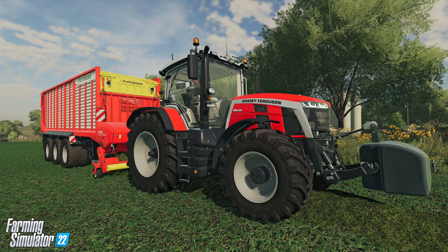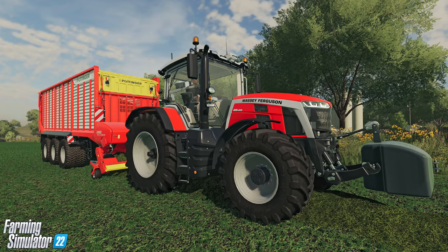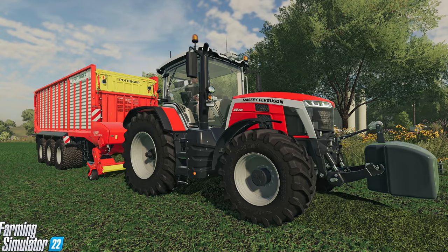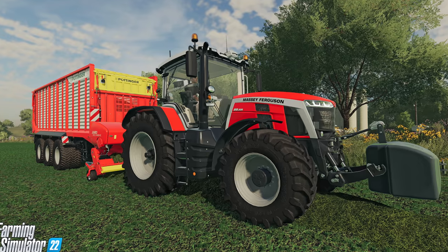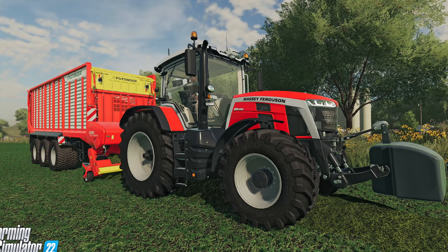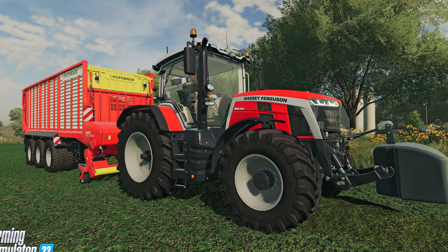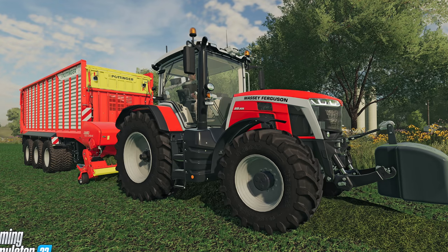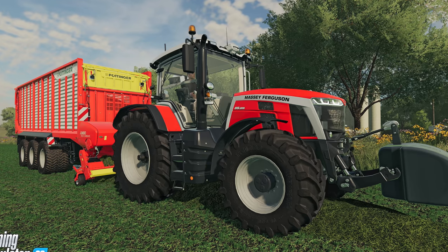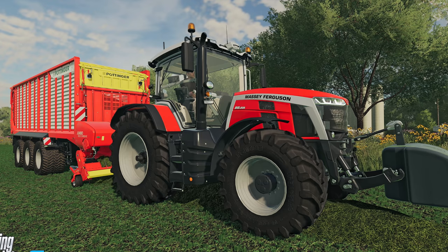Next to last is the Massey Ferguson 8S 205 with a Pöttinger loading wagon in the back picking up grass. It's likely carrying an AGCO front weight and running Trelleborg tires, with what look like Michelin tires on the Pöttinger. The windrowed grass on the ground blends in well and looks very good. GPS is visible on this tractor just like the previous ones. The tree in the background looks great, flowers are beautiful, and the sun shining off the tractor makes for a stunning scene.